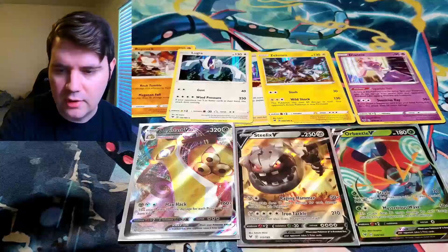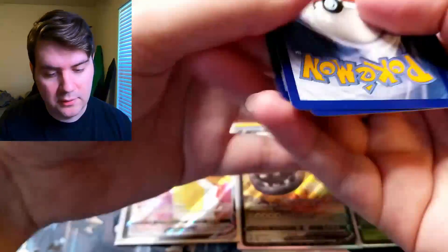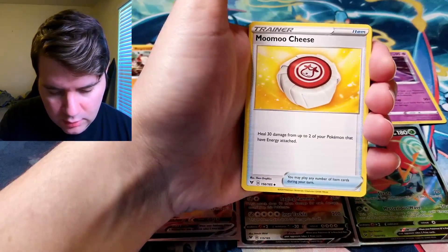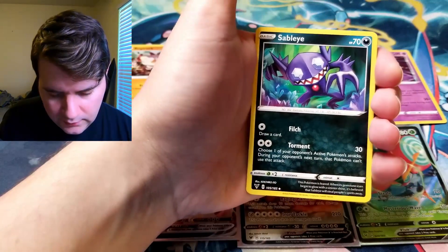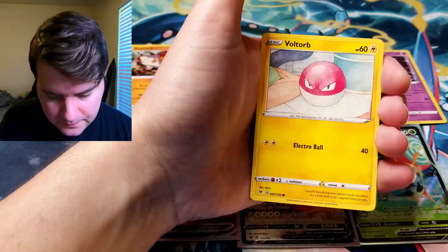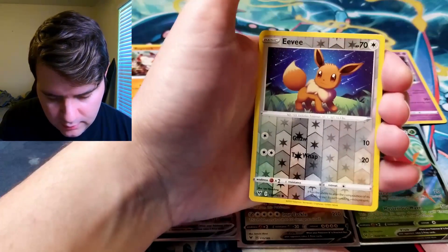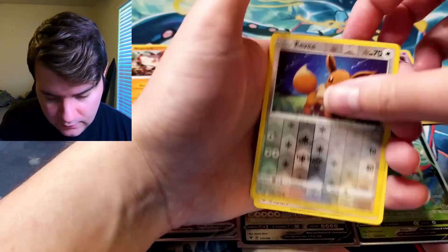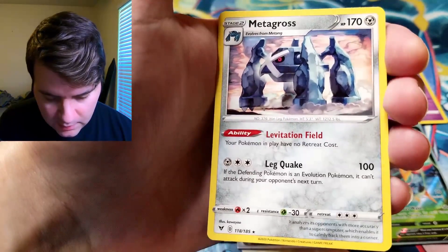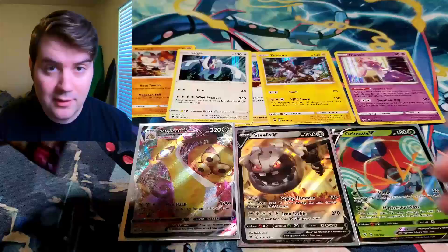Like I was saying, the amount of legendaries — Zekrom, Lugia, and whatnot — that are just normal rares in here is pretty crazy. I'm glad they're bringing them back even as just normal holos. They don't have to always be an Ultra Rare, so that saves space for other ones that might get some spotlight. Water Energy, Kakuna, Moomoo Cheese, Sableye, Meowth, Duskull, Bolt Orb, Weedle, Drillbur. EV Reverse — very nice. And a Metagross. I haven't got one of those either, so we're definitely filling up the set.